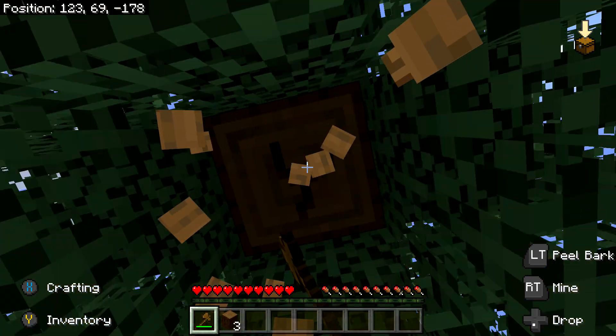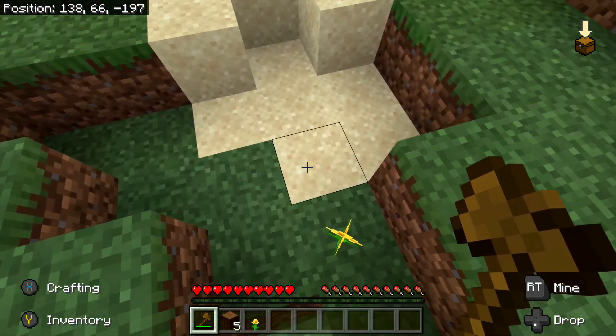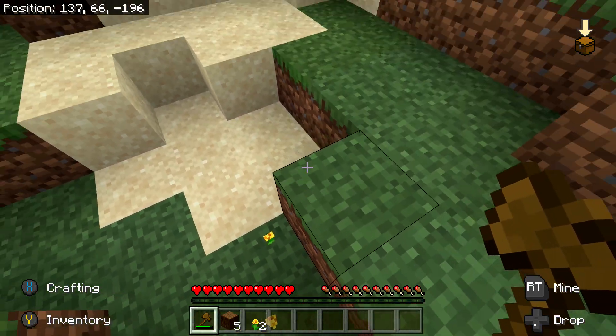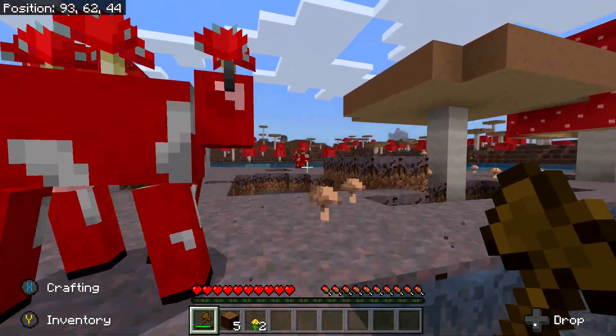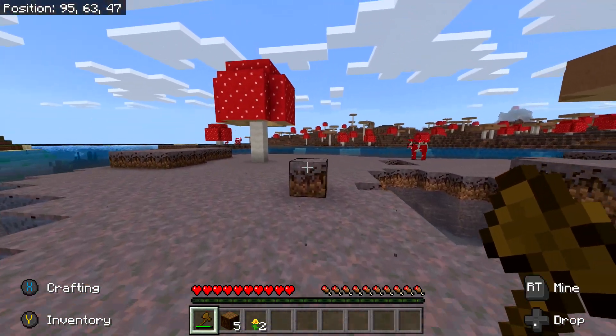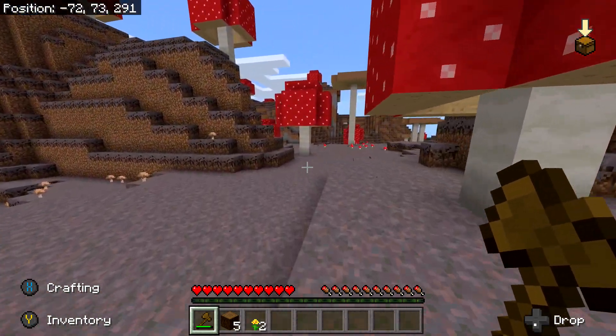Also while you're here, you want to grab any type of flower. There should be some yellow flowers as well as some red flowers around. Just make sure you grab one and then bring it back with you. After we get back, we're going to hit up that Mushroom Island. You want to look around for both types of mushrooms — a brown one and a red one. The red ones are going to be a little hard to find.